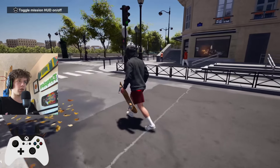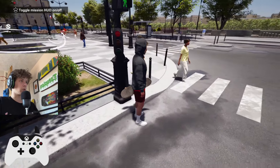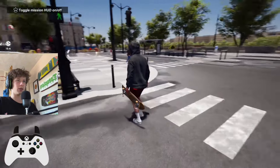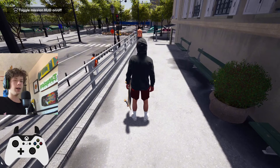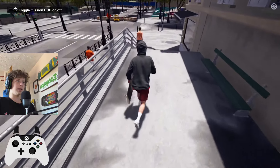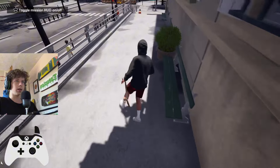It actually looks realistic. These people are actually walking on the zebra crossing — that's actually pretty cool. I feel like they're not normally this detailed. And it's cool as well because every other DLC, they don't have NPCs. I was a little bit worried that they wouldn't add them in this, but thank God they did.